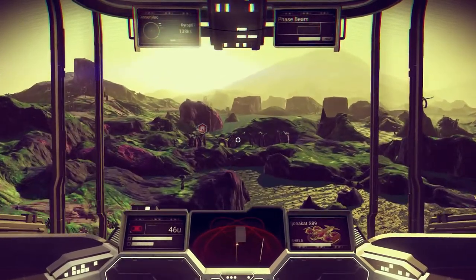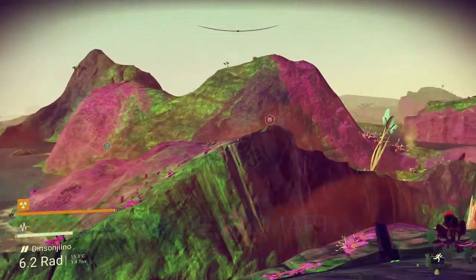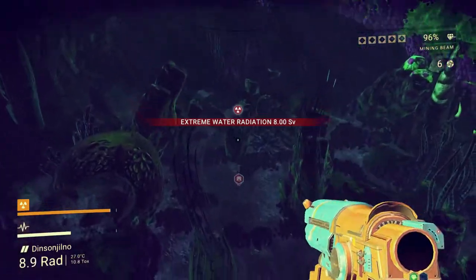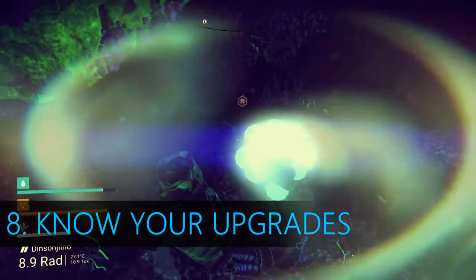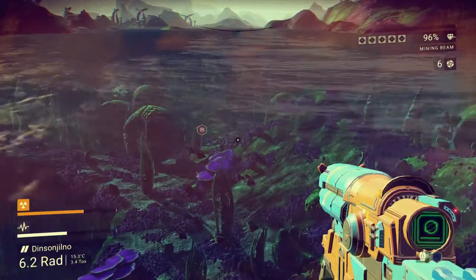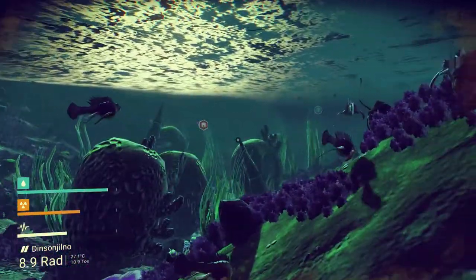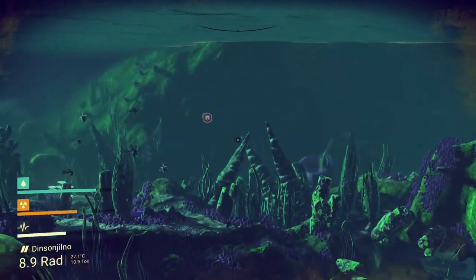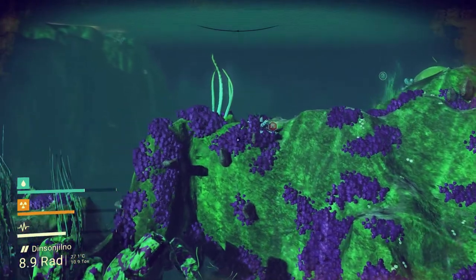Tip 7: rename planets smartly. If there is a really rare element on your current planet, rename it after that element. Don't worry about ruining the alien authenticity — no one will ever see it. Tip 8: know your upgrades. Your ship, suit, and multi-tool all have the same inventory system but don't upgrade the same way. Ships you buy or repair; your suit needs drop pods and you purchase extra slots one at a time; and your multi-tool is usually found from traders. You can also get exosuit slots once you start getting Atlas cards.